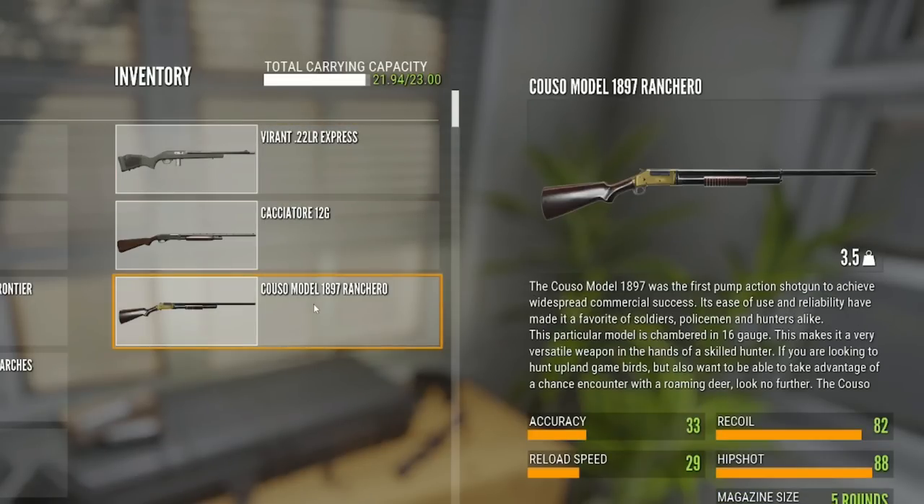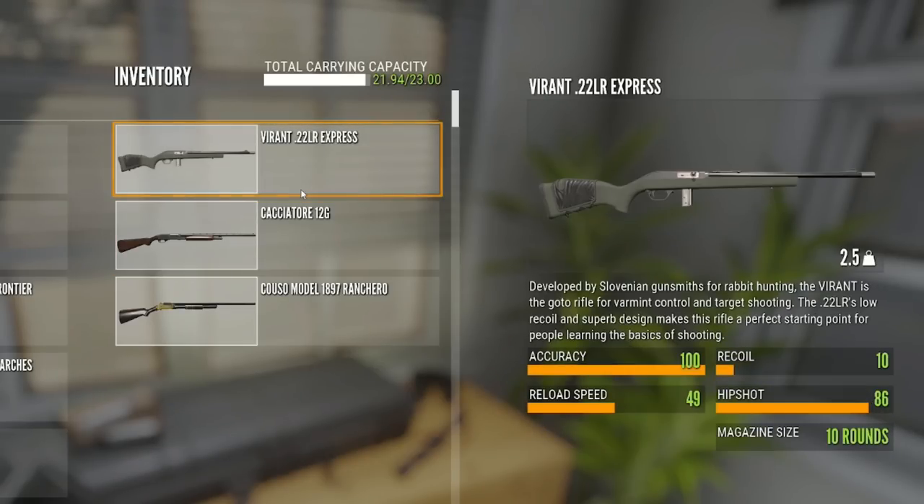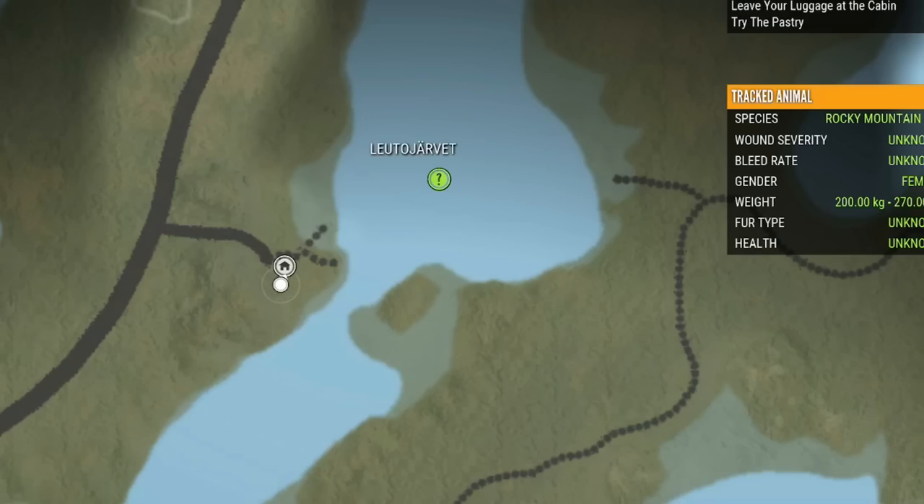The Cuso comes with the Rancho Del Arroyo DLC. The Cacciatore is non-DLC — you do have to unlock it. The Vyrant 22 comes in Weapon Pack 1. The reason I've chosen the Vyrant 22 over the Zarza 22 is simply the fact that it has 10 shots, and we're going to need every single one of them. There are no collars for Goldeneye.